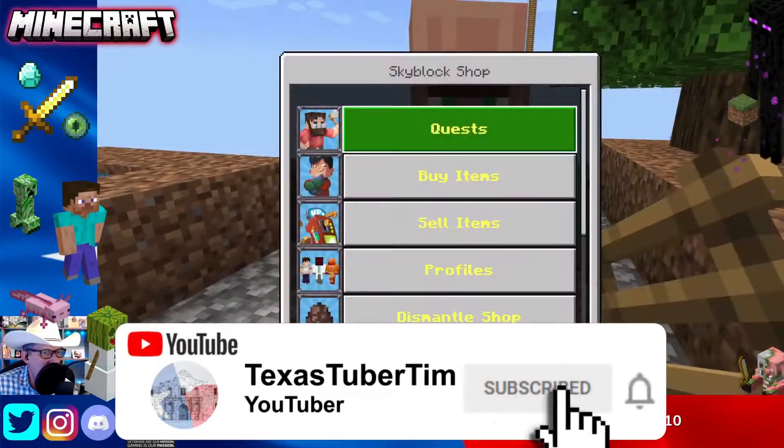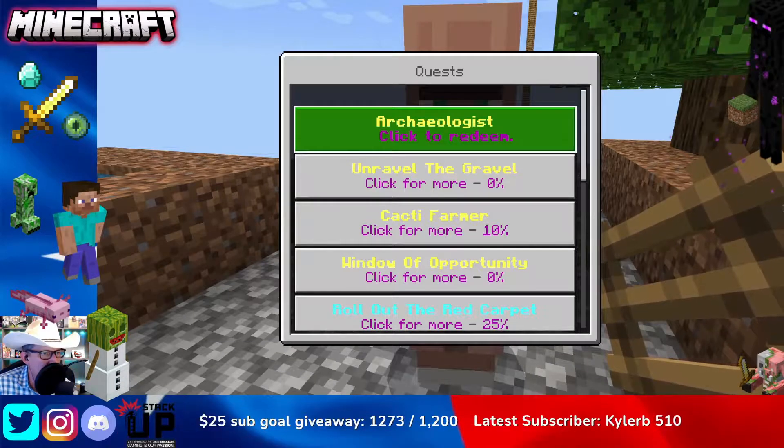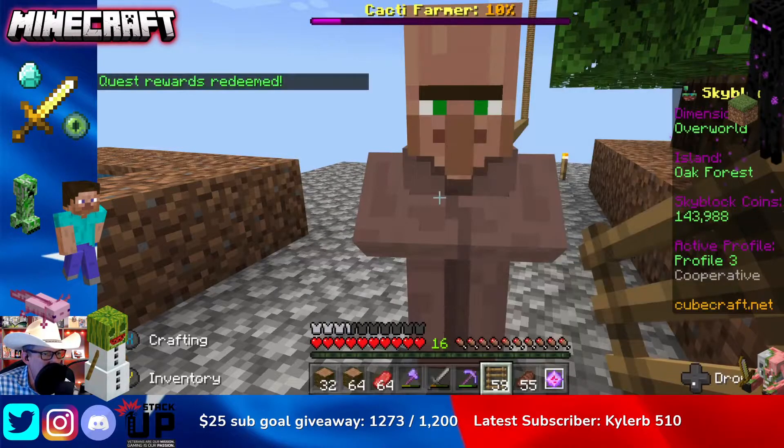Today we are going to redeem a quest called the Archaeologist. This is what we got for discovering, or getting to, the desert island — and you can see that in a previous video. We're going to get 20,000 coins for that.